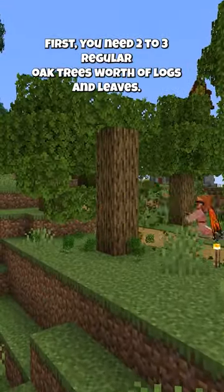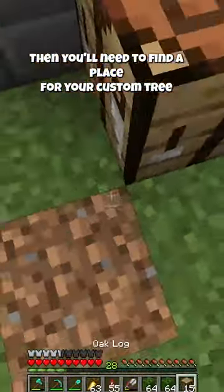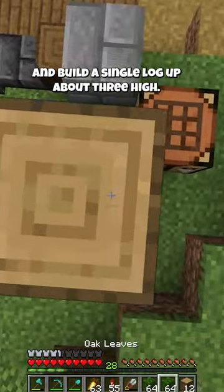First, you need 2-3 regular oak trees worth of logs and leaves, so collect those materials. Then you'll need to find a place for your custom tree and build a single log up about 3 high.